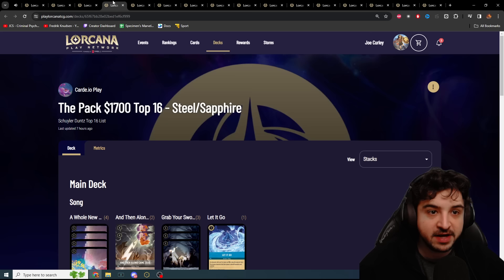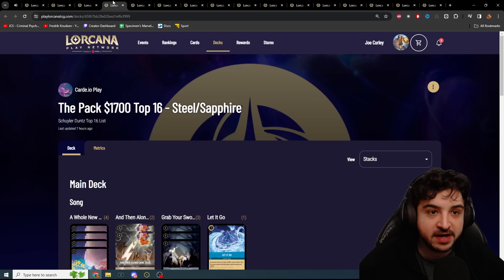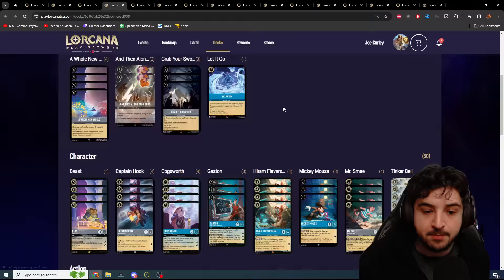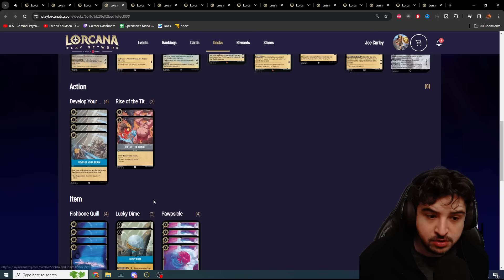Next we have another Sapphire Steel deck with one copy of Let It Go. We've still got Cogsworth, four Flavishams — which is what I want to see — two copies of Rise of the Titans, two Lucky Dimes as well. So Lucky Dime definitely seems like the way to go when dealing with Ruby Sapphire. If you can go Gaston plus tap your Dime, that's three lore before your opponent can clear it with Be Prepared. The Lucky Dime meta is upon us.